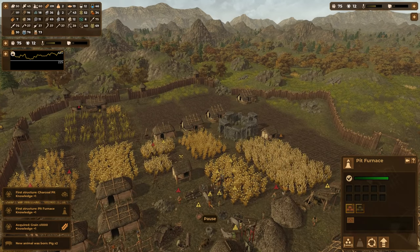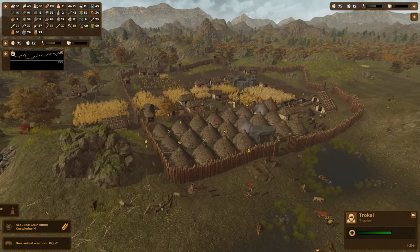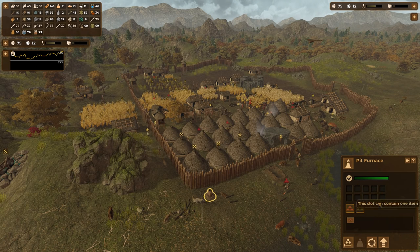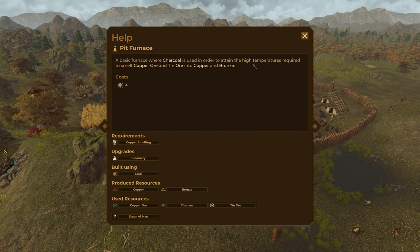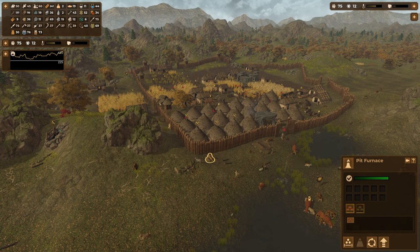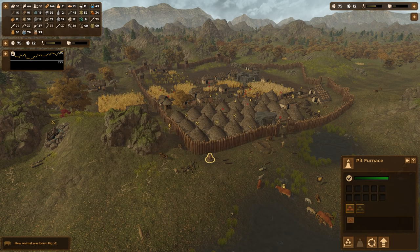A trader has arrived — I'll take full advantage of this. They've got donkeys, nothing really. Some dog, wish I could sell my livestock — I'd make so much money. Linen — don't need that. Dry skins — don't need that. Nothing I really need, thank you. Let me read up on the pit furnace: it's a basic furnace where charcoal is used to attain high temperatures required to smelt copper ore. Basically this takes wood, turns it into fuel for copper smelting — and tin into copper and bronze.